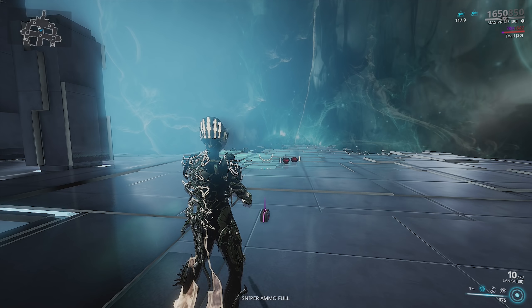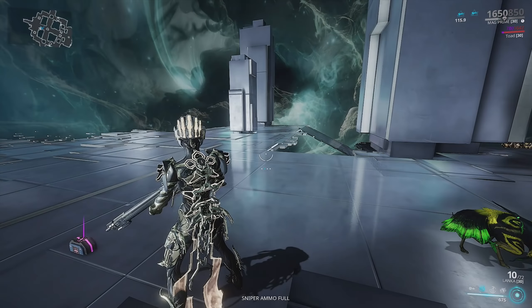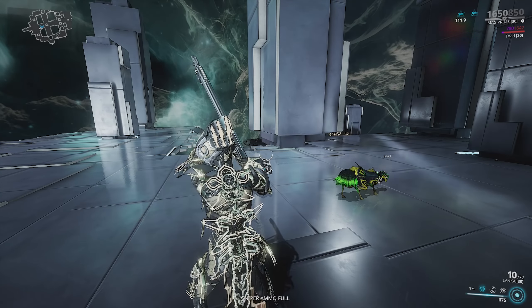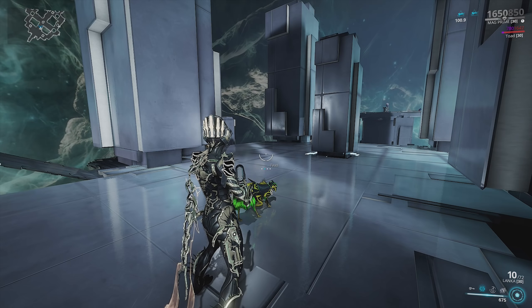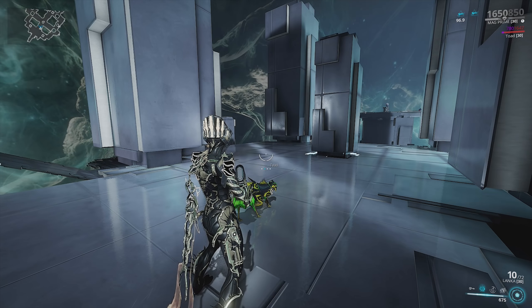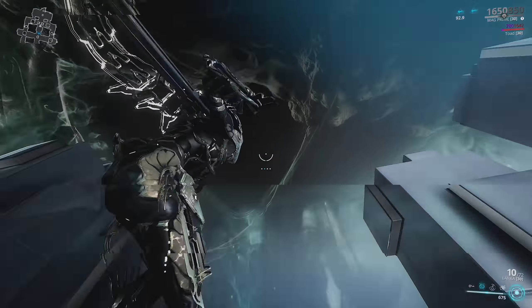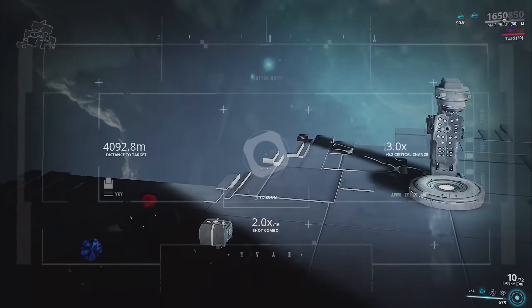You could build her for range, negative duration, or range and positive duration. It all really depends on how you want to play. You're trying to get a balance of everything — a lot of power strength, a lot of range, and maybe a decent bit of duration. You don't want to go overboard because with your Magnetize ability, you want those explosions going off as much as possible while also dealing as much damage as possible.